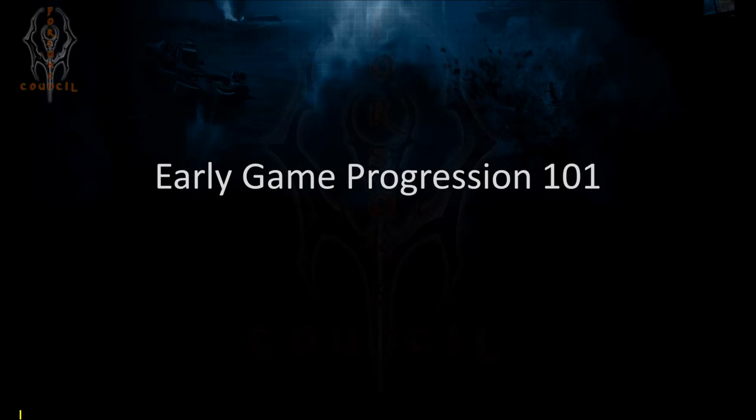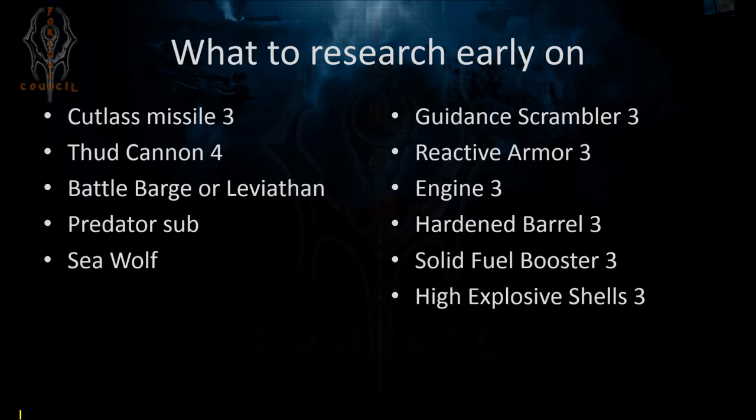Welcome to Battle Pirates Early Game Progression 101. The idea is to show you how you can move from the very early researchable technology to some actually good ships, so you can start to take your game to the next level and make serious progression. This assumes you have some technology unlocked already from your labs.